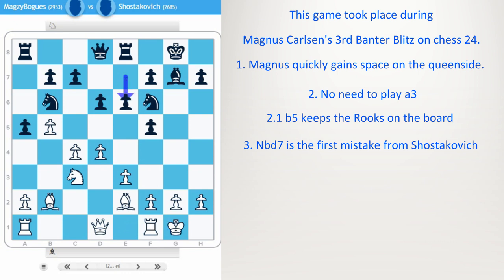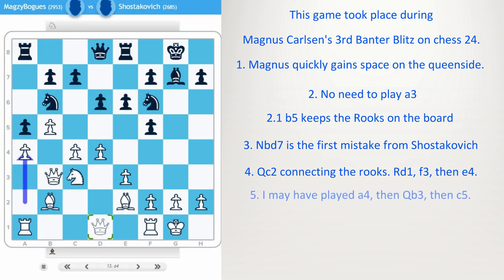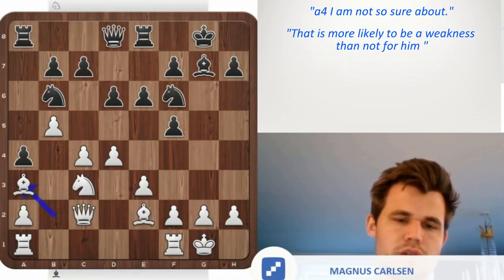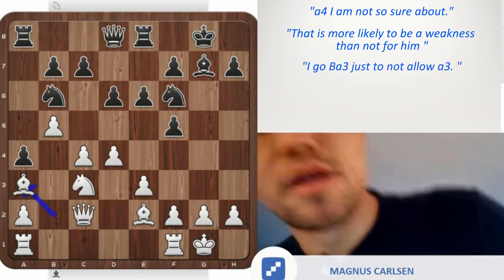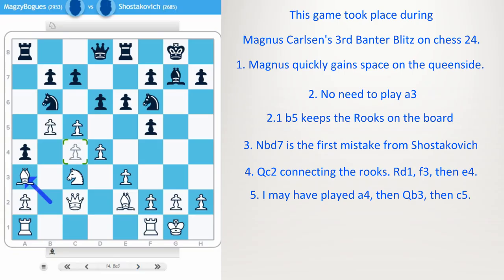e6, protecting f5, but perhaps going d5 next as well. Queen c2, connecting the rooks. Maybe rook d1, f3, e4. A4 — this pawn is now a weakness and Magnus plans to capture it in the future. This was something key I learned during this game. In a position like this, I might have played a4, and then queen b3 and c5 — perhaps that is still better for white. But I did not consider that allowing black to play a4 would be good for white. Queen c2, a4, bishop a3 — just not to allow a3. I'll move my rook from a1, then this queen side may be in a bit of trouble. Ideas of c5, quickly gaining space.